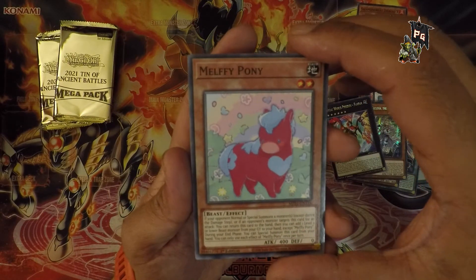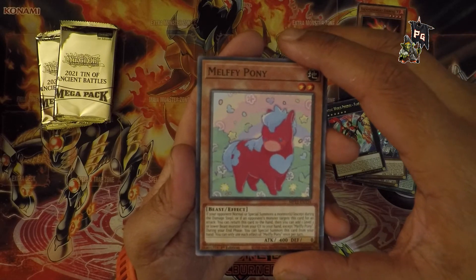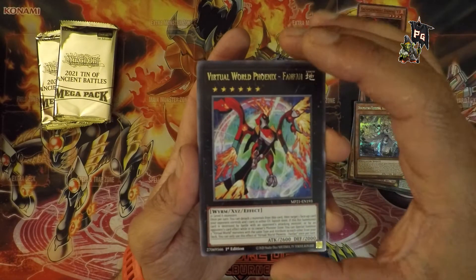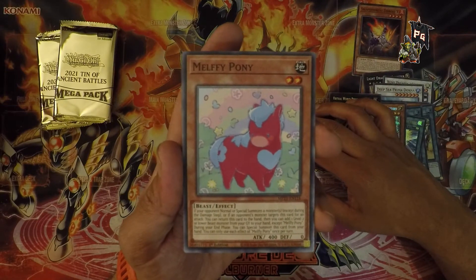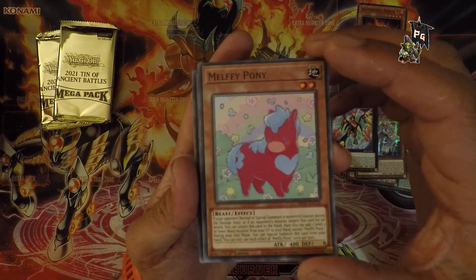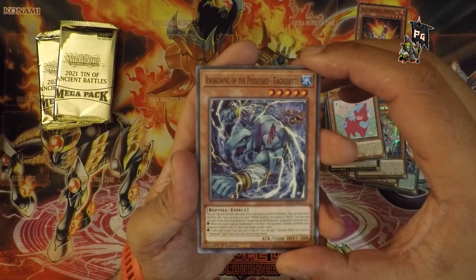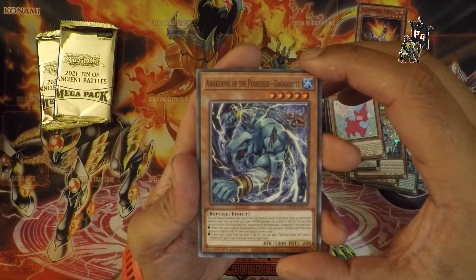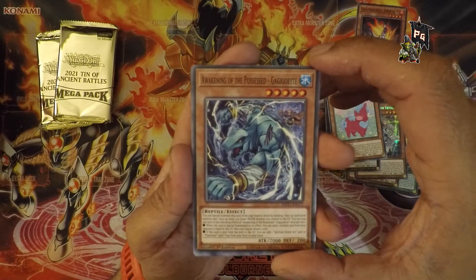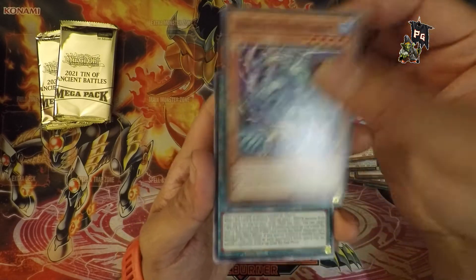Melffy Pony — I understand Melffy is something in this game. It's just weird to go from Virtual World Fanfan, which is all cyber fire wings, and then a little children's card game Melffy Pony. Next is Awakening of the Possessed — Gigabyte. Sure, it's a lizard dude with someone summoning him; I assume they're waking him up.